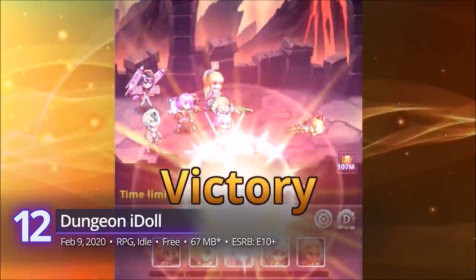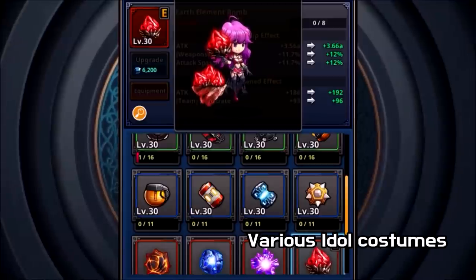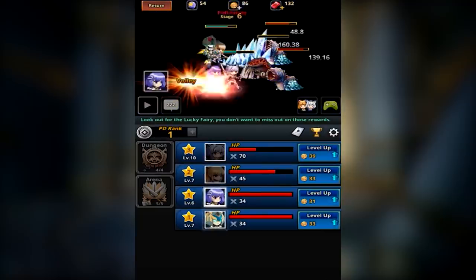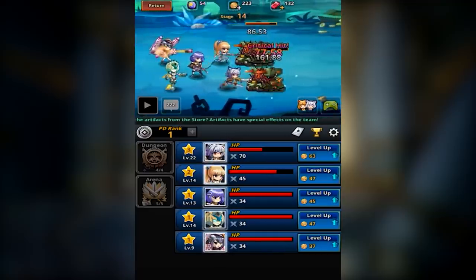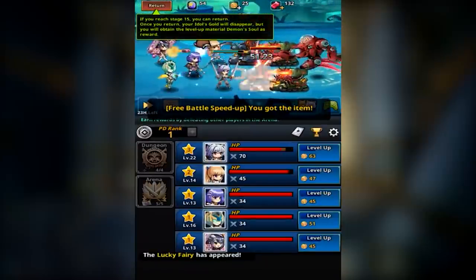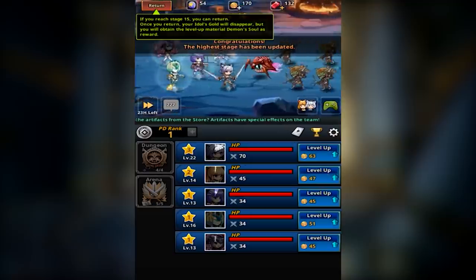Number 12: Dungeon Idol. Who said idle games have to be boring? That is certainly not the case in this action-packed RPG from Linktown. Combining the strengths of role-playing, idle games, and idol aesthetics, Dungeon Idol brings the best of those three worlds. Watch the story unfold as you play manager to a growing party of warriors bent on striking back against the demons invading their world. As your team automatically battles various monsters in infinite dungeons, all you have to do is level up their skills, cast powerful attacks, and collect more adventurers. It's a fun game, albeit with an understandably long grind. It has a gamer score of 8.95.